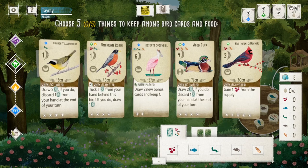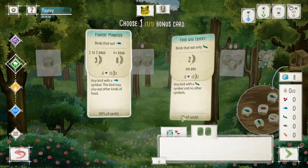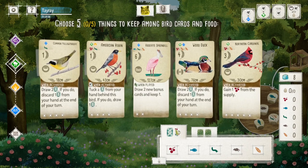Pretty good starting hand here. Got the wood duck and the robin. Not a lot of decision there — basically going for a forest engine.